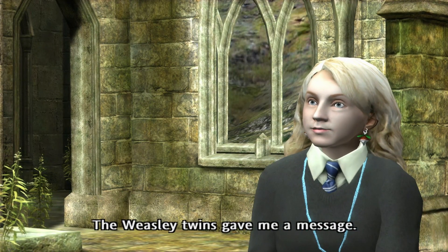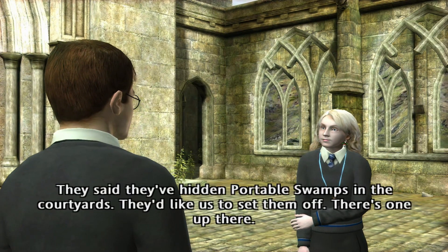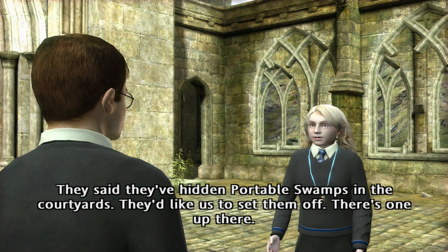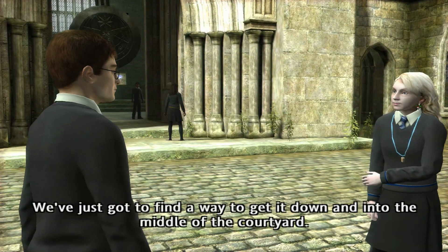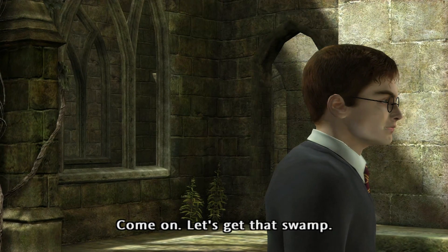The Weasley twins gave me a message. What is it? They said they've hidden portable swamps in the courtyards. They'd like us to set them off. There's one up there — we've just got to find a way to get it down and into the middle of the courtyard. Come on, let's get that swamp.